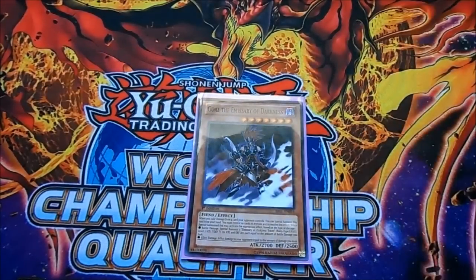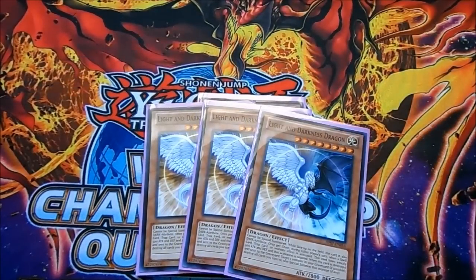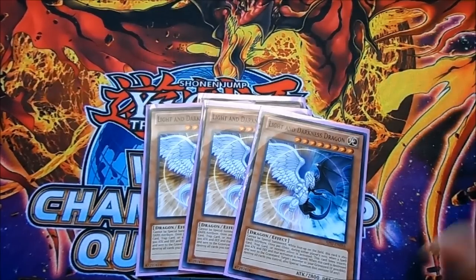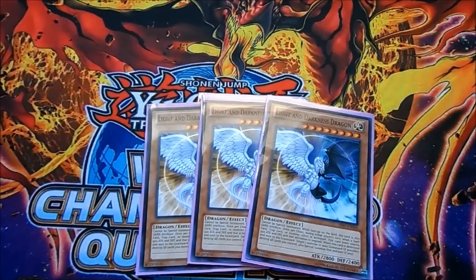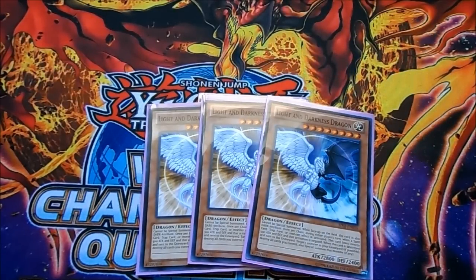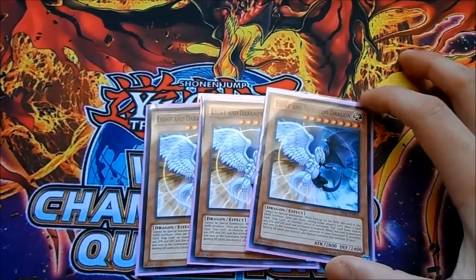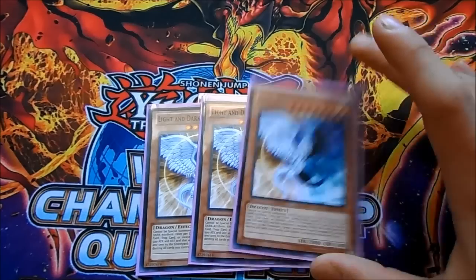We're playing one Gorz — it's a really good card with strong late-game potential. Triple Light and Darkness Dragon, because this deck needs LaDD first turn or mid-game to have a real chance of winning. A first-turn LaDD against any deck right now is crucial — opponents have very few outs and will waste a lot of resources trying to get over it. Combined with Gachi, LaDD goes up to 3200, providing more negations, making it a well-rounded and solid card.